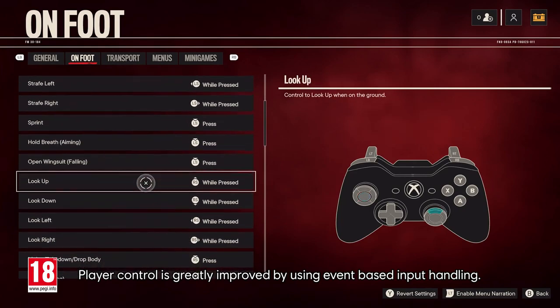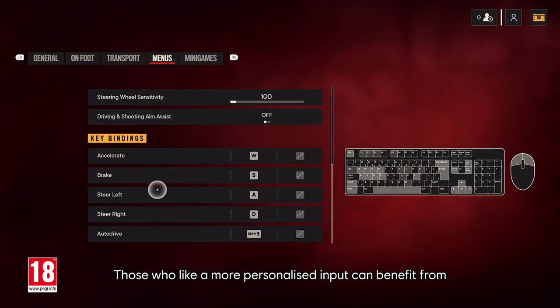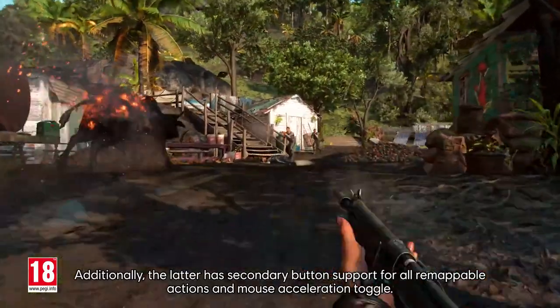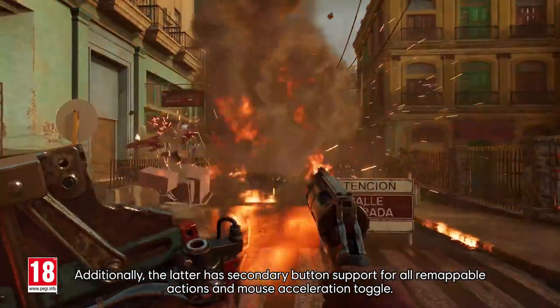Player control is greatly improved by using event-based input handling. Those who like a more personalized input can benefit from customizable controls for both gamepad and keyboard and mouse. Additionally, the latter has secondary button support for all remappable actions and a mouse acceleration toggle.